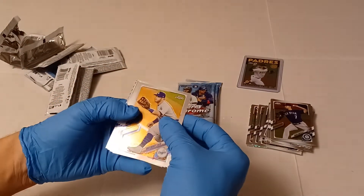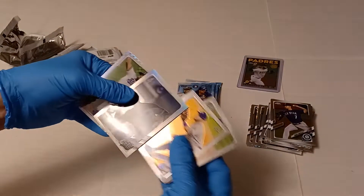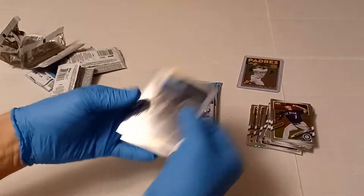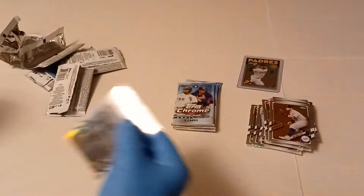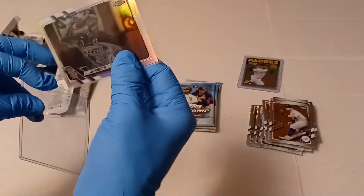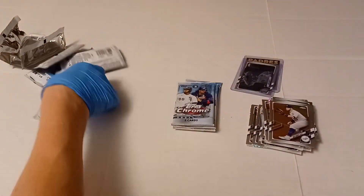We got Muncy, Braylon Marquez, Bryce Harper. There's a Black Jack Flaherty — that's a nice one. Rougned Odor is the X-Fractor, but we got the black. Those are — I don't know what the odds are on those, but I don't think they're as easy to get as some of the other stuff, if I remember correctly.